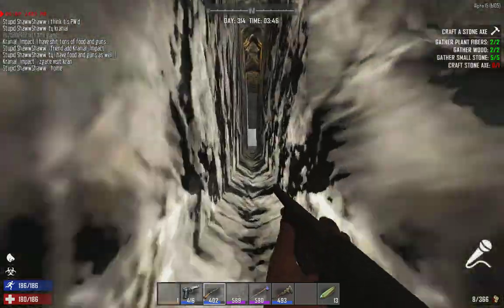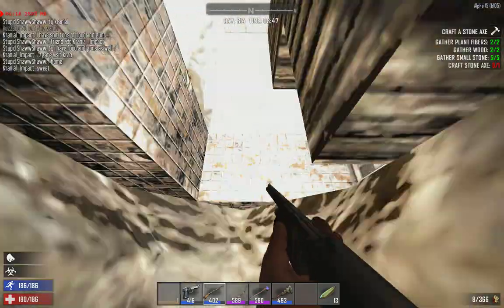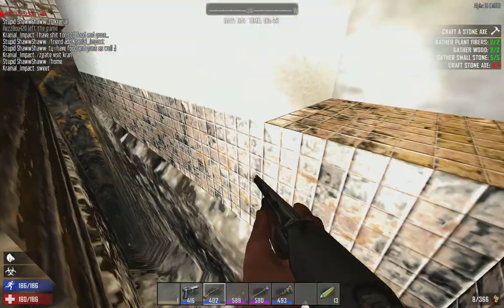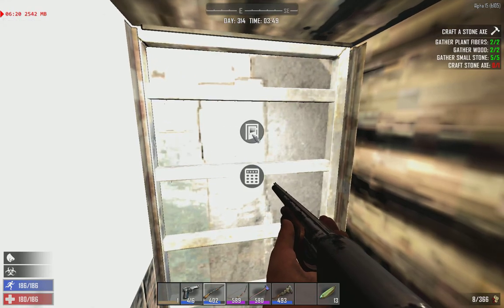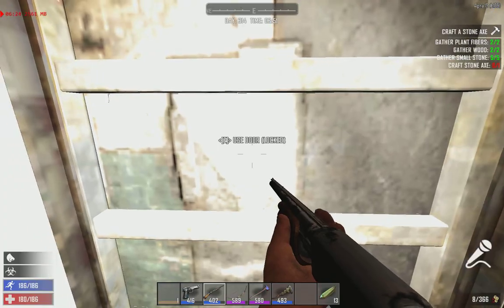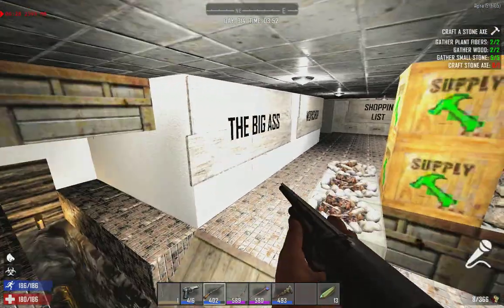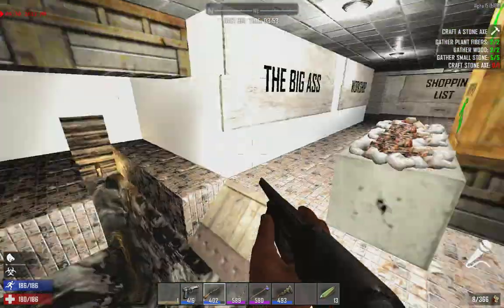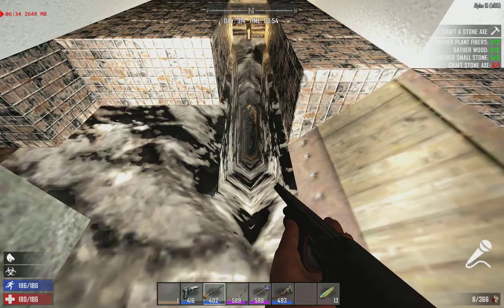Coming up on the base, I believe. I'm going into god mode to go through. I thought it was a plot — I don't know if the code did the door, but they've let me in. Where does that go? I'm digging another tunnel.